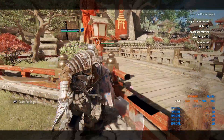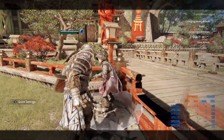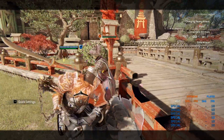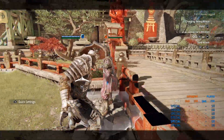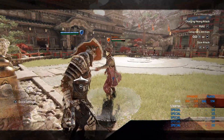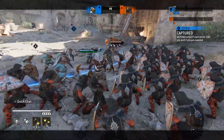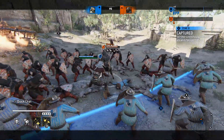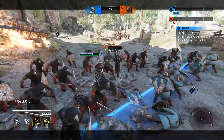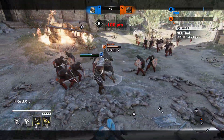They also added something quite significant to dodges. Pre-patch, if you dodged into obstacles you would lose all iframes. Now you can still avoid attacks — especially bashes — if you're stuck in a corner or boxed in by players or minions. Ubisoft also fixed the issue where opposing minions would interrupt the iframes during the dodge with an attack. Minions seem to make room for you when you dodge, at least a little — let me know in the comments if I'm misremembering.